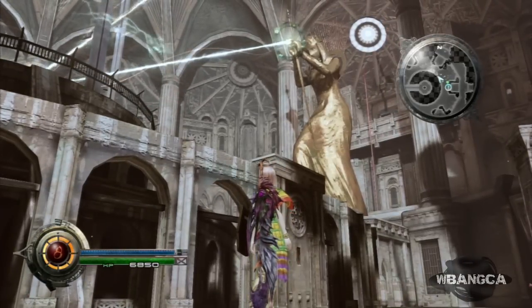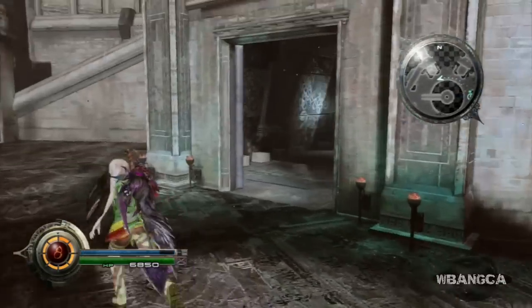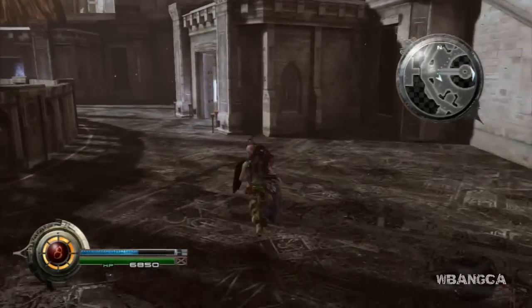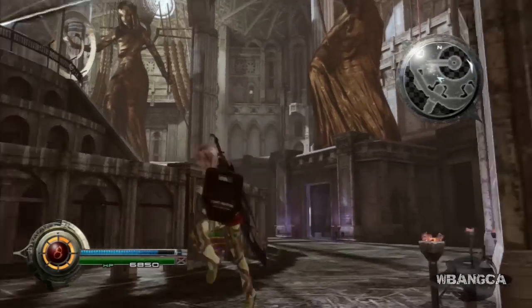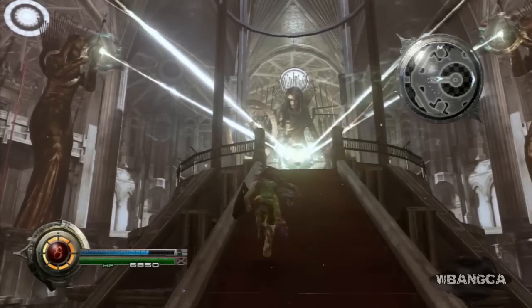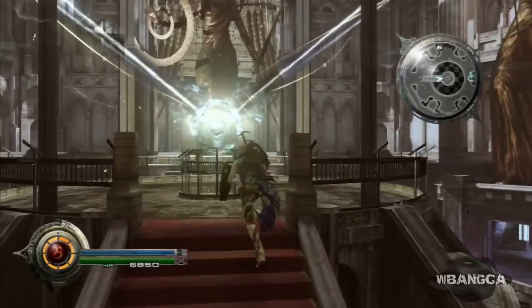All right everyone, back with another video of Lightning Returns. What we're looking at here — we just finished all of the altars. These things were ultra difficult depending on how your character is set up. As you can see, everything is done and you have this four-light shining at the altar. So let's go in here and take a look at the altar — here it is.